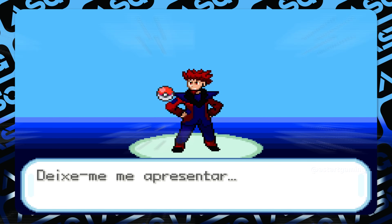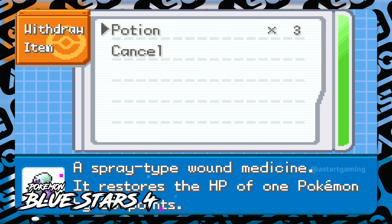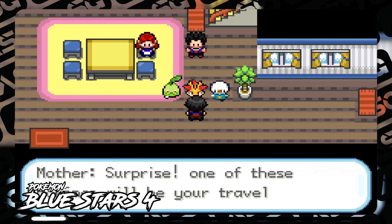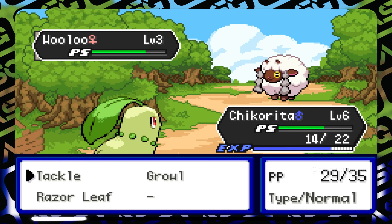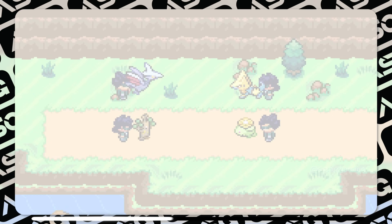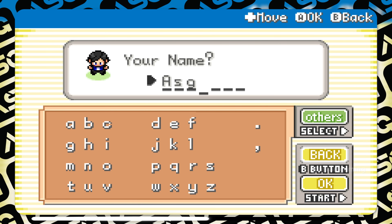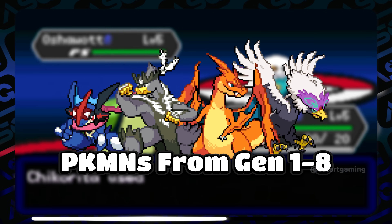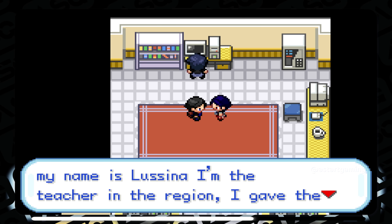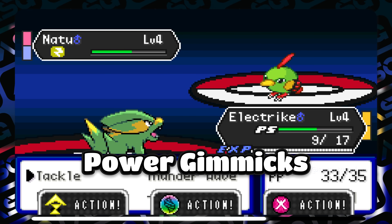Next on the list is Pokémon Blue Stars 4 by developer Gene Stars — the fourth edition in the Blue Stars series. You explore a whole new region and check various events related to the escape of legendary Mewtwo. Complete the Pokédex by catching most Pokémon around Generation 1 to 8 including every Hisuian form. Power gimmicks like Z-Moves, Mega Evolution, and Dynamax are available at full potential in major battles.